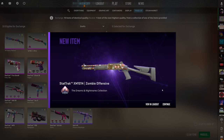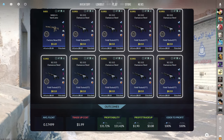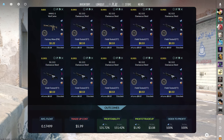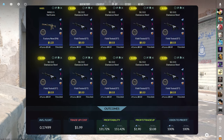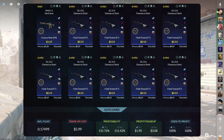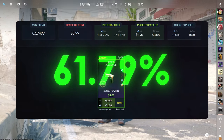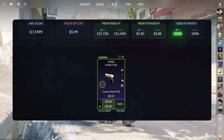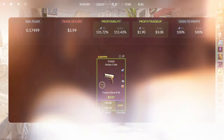We would have loved to see over $3 of profit there. The next trade-up consists of one Factory New and nine Field-Tested Mil-Spec skins from the Dust2 collection below a 0.175 average float. The easiest way to do this is by getting the Factory New skin below a 0.021 float and the Minimal Wear skins each below a 0.1921 float. This trade-up costs $5.99 total and has a 131.72% profitability after Steam fees, with a 100% chance to profit each time — there's only one outcome, so you're guaranteed to make $1.90 every time.